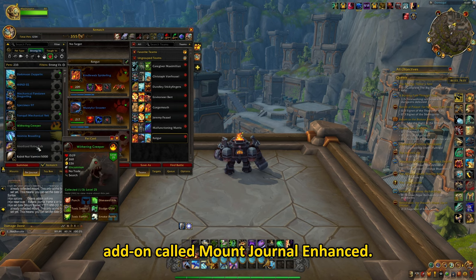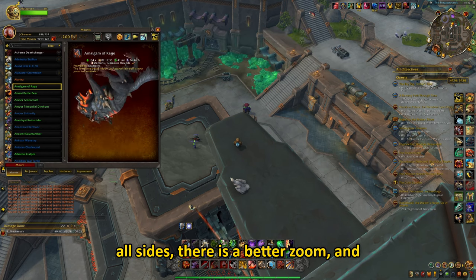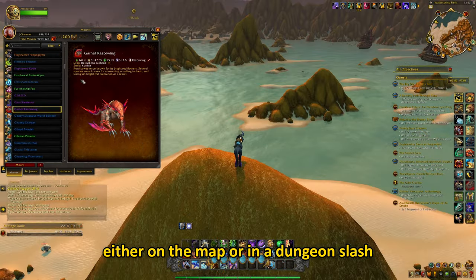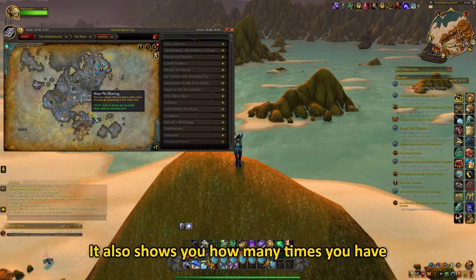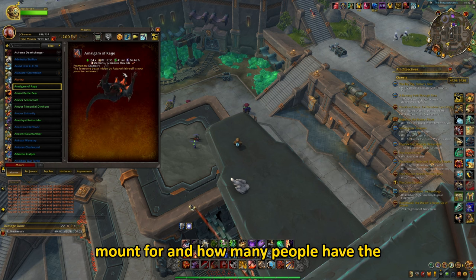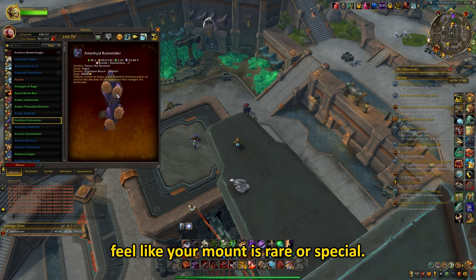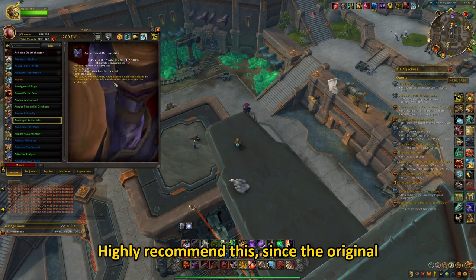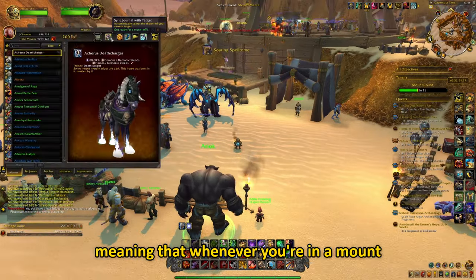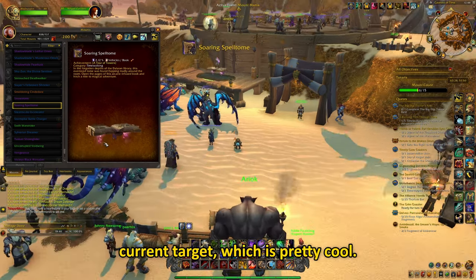Then there is another cool add-on called Mount Journal Enhanced. This, you guessed it, will enhance your mount journal. You can see the mount from all sides, there is a better zoom, and most of the time when you click on the source of the mount, it will show you either on the map or in a dungeon or raid. It also shows you how many times you have mounted the mount, how many miles you have traveled, how long you've used the mount, and how many people have the mount — I think this is just how many people using the add-on have it, but it's still a cool feature and you can feel like your mount is rare or special. Highly recommend this, since the original mount journal is boring. There is also a button which syncs the journal with your target, meaning that whenever you're in mount mania with this turned on, the mount journal will instantly choose the mount of your current target, which is pretty cool.